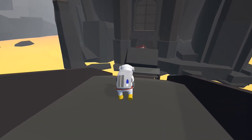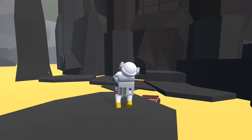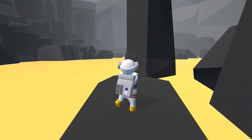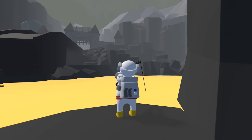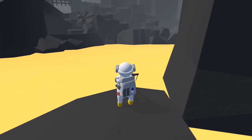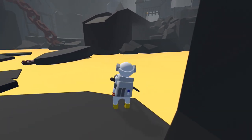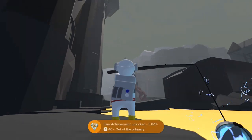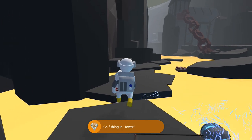Once the trolley drops down into the lava here, you can drop down and use that as a platform and make your way across over to the left side. Now we can get the 'Out of the Ordinary' achievement for going fishing in the tower level. Go ahead and grab the fishing pole here and then just fish off to the left side. Eventually, after a little while, you'll catch a little blue ball on your rod and that's going to unlock the achievement.